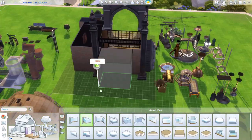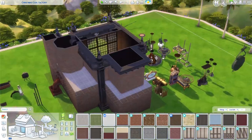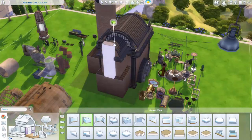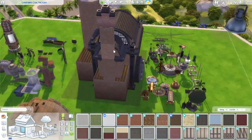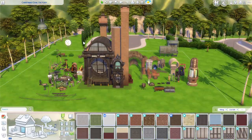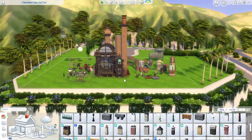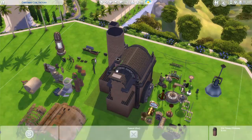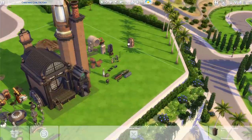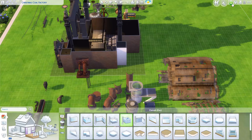I wanted a front elevated area with maybe a barbecue — something interesting at the front of the building. I was figuring out the roofing and I love that pack — Moschino, I think — that has those really cool industrial windows. I added a bunch of chimneys because in live mode I wanted it to be really smoky, really bad for the environment. I created a few chimney stacks and oversized some lanterns, then turned a ceiling decoration from Journey to Batuu upside down.